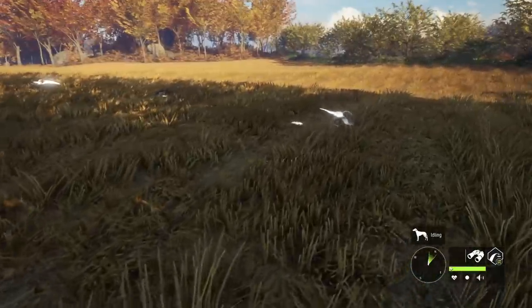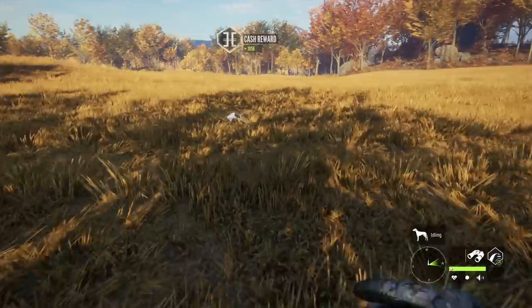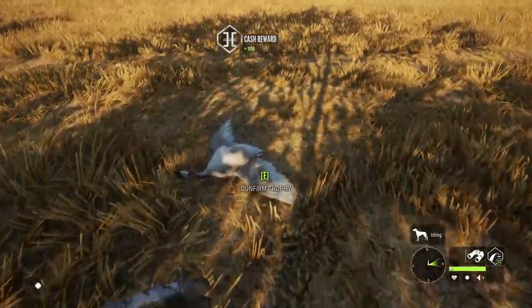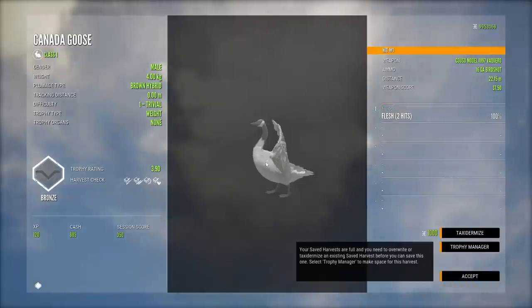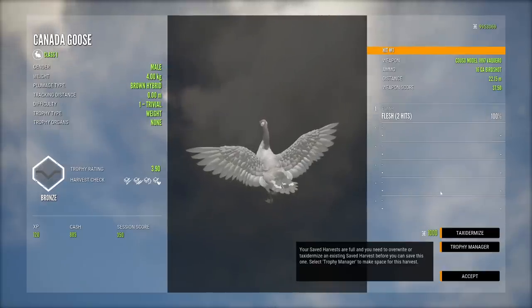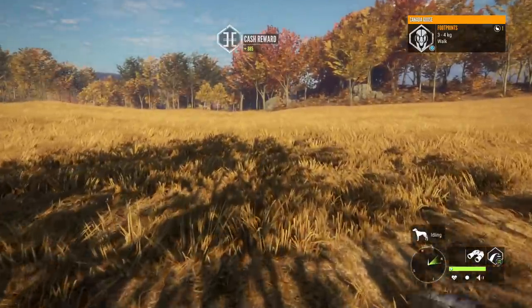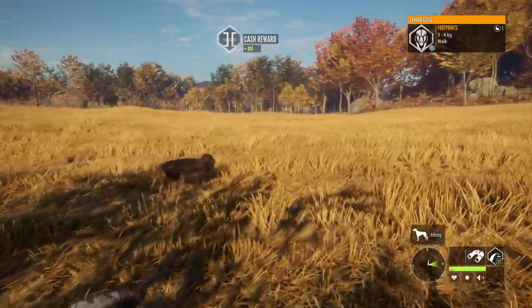One of these over here is going to be our level 1 brown hybrid, and if it's a minimum score or anywhere near that — 3.9 and 4.00 kg. Makes me wonder if it is minimum. I think that is at the very least a hall of shame, so we'll taxiderm that to put over there. I don't think we've ever done a goose in that lodge.